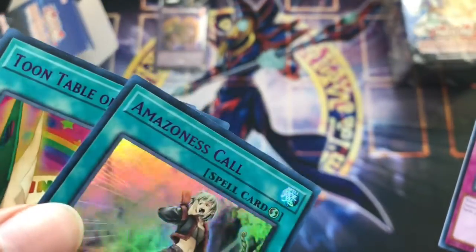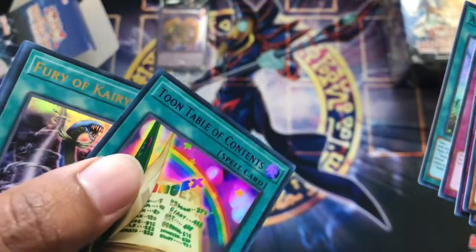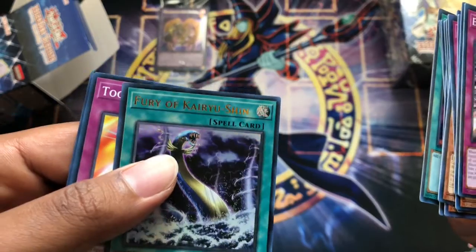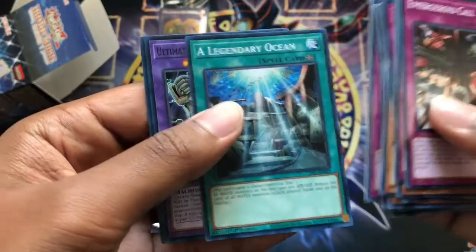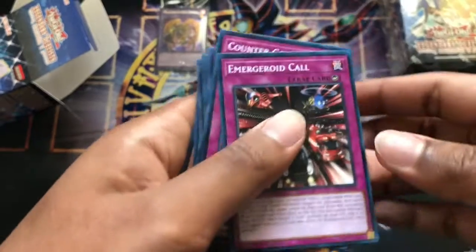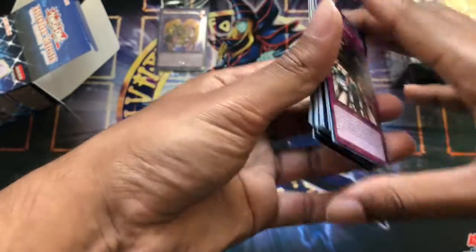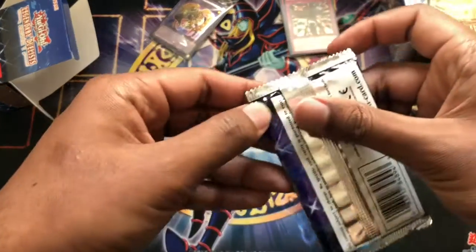Amazonas Call, Toon Table of Contents — I believe that's a blueish one, maybe purple. Then a Fury of Kairyu-Shin as an Ultra. Regular Ultra, Toon Defense, Cyber Dark Keel, A Legendary Ocean Ultimate, Ancient Gear Golem, Illusionist Faceless Magician. Emerge Roid, Kall Counter, Gem Toon, Mass Sorcerer, Photon Blast — and that's where we left off from the other pack here.